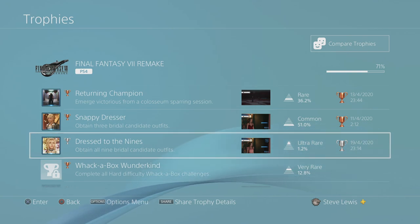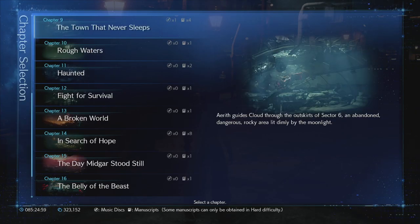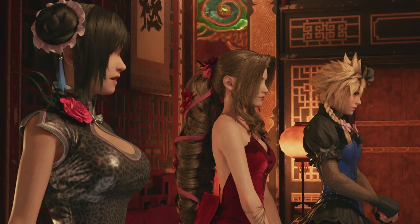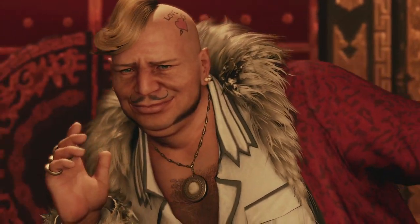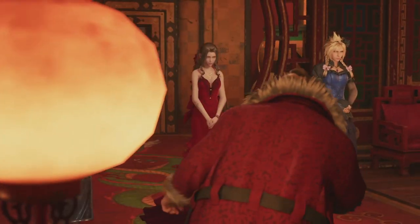Hey guys, Ashen1 here. Welcome to this Final Fantasy 7 Remake video for the Silver Trophy Dressed to the Nines: Obtain all 9 Bridal Candidate Outfits. The purpose of this video is to help you get through this as efficiently as possible, with the minimum amount of playthroughs. We are going to be playing through chapters 3, 8, and 9, doing this three times, making different choices each time and doing a different number of side quests in each chapter. That way we get all of the dresses for all three characters. So let's get down to business because this is going to be a long one.